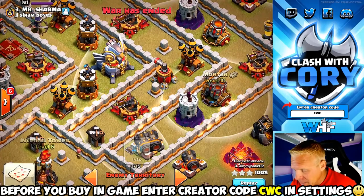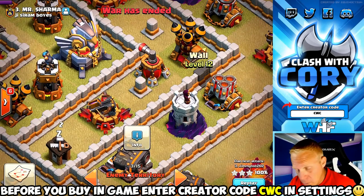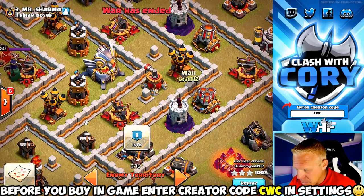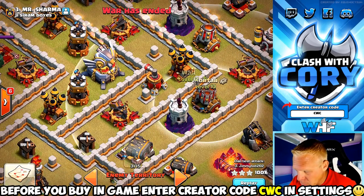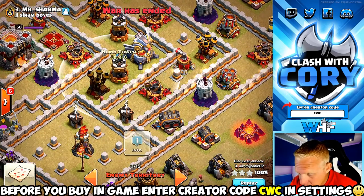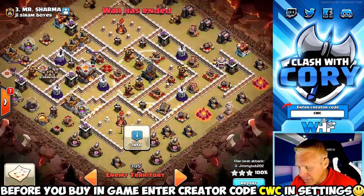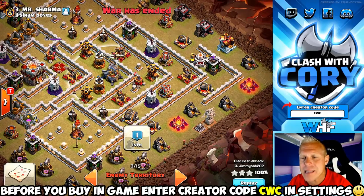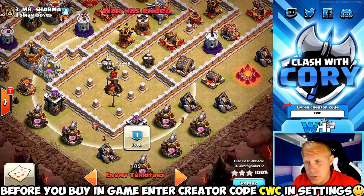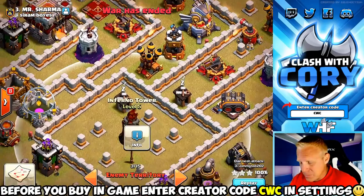Any structures — especially defenses — that have one tile or fewer between them, whether diagonal or straight across, can be chained. Look at these chains — boom, boom, boom. We have chain pathing into all of the remaining air defenses and strong chain pathing into the eagle artillery. So this group of e-dragons is going to be able to take this stuff out. Still, you can't ignore those multi-target infernos — even though they're not singles, you still need a plan for getting those taken care of.